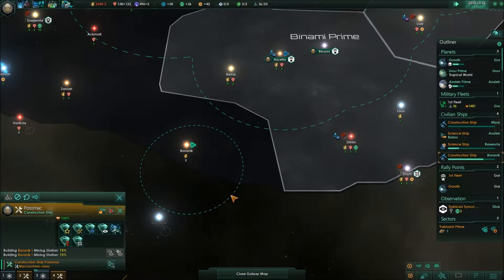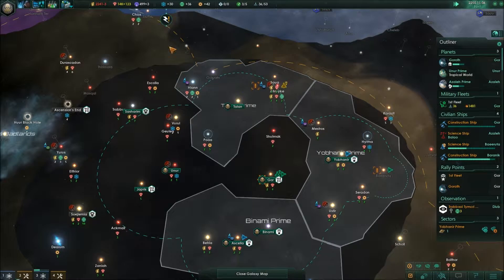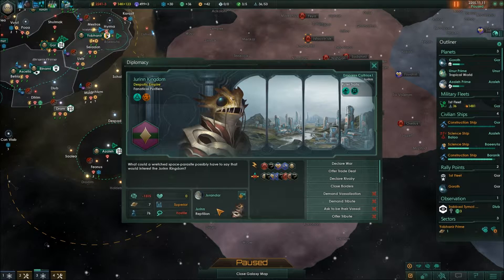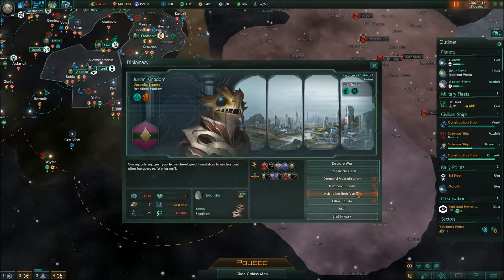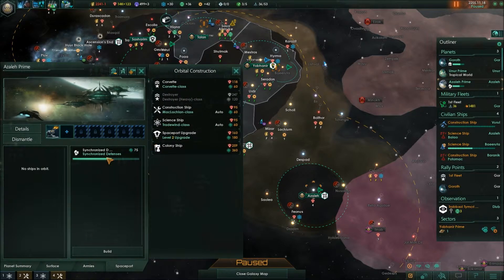You're building the mining station and 72% done — that'll give us energy credits. We're still on minus one. They've declared us their rival! We're gonna get into a war with these guys soon. We need to rival them back — there's no way we'll be friendly with them. So we're going to declare them our rival, which gives us plus 0.88 influence. Yes, they are our rival. Now they're gonna go to war with us.